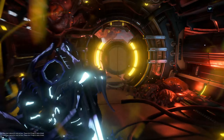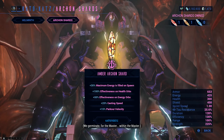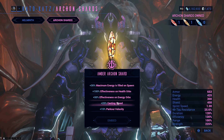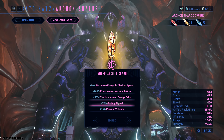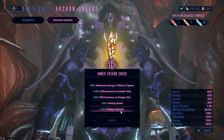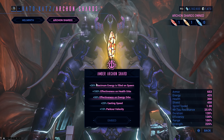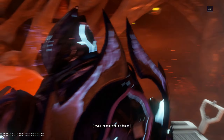The Amber Archon Shard - let's check what that one does. It can give more energy on spawn, more effectiveness of health orbs, effectiveness of energy orbs, casting speed, and parkour velocity. Casting speed is super juicy - there are certain Warframes that really want more casting speed, and if you can get this without wasting a mod slot on it, that would be fantastic. And if you're speed farming, parkour velocity is obviously nice.